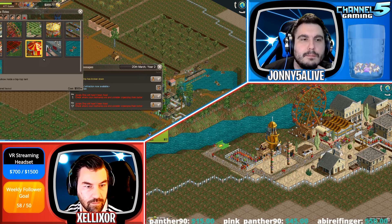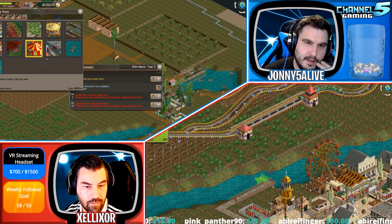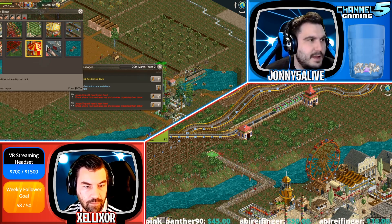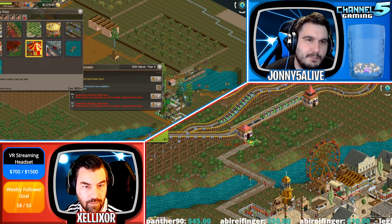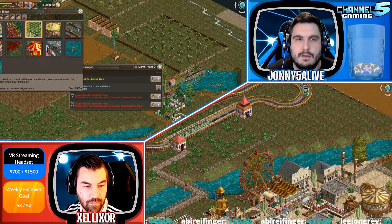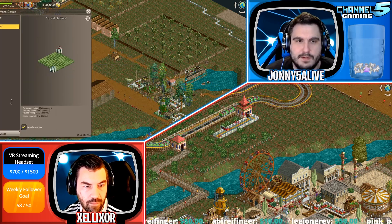Those things would take a long time. It would also be a fun little challenge for us all to go into blueprint mode and actually build a ride that goes into a building. And then it's a pre-made blueprint that we save and can place in our future scenarios. That'd be kind of cool. Screw it, I'm doing the hedge maze. I'm going to get brownie points for doing this.